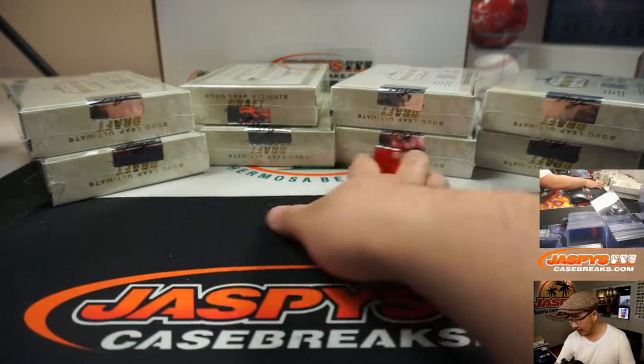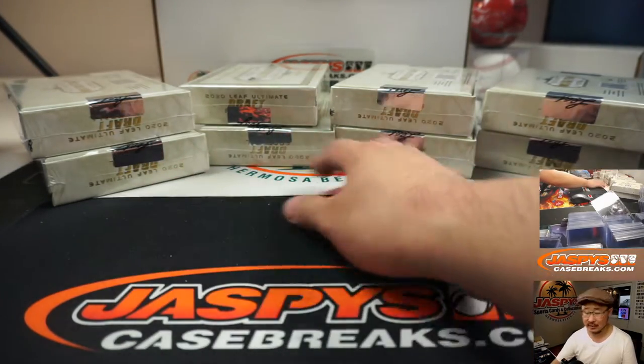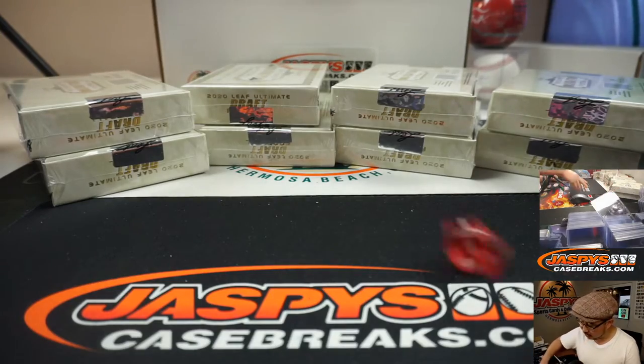We'll go 1, 2, 3, 4 on the dice roll. If I roll a 5 or a 6, I'll just roll again. And then when we're down to 3 stacks, we'll just go 1 through 6. But for right now, 5 and 6 are a re-roll.